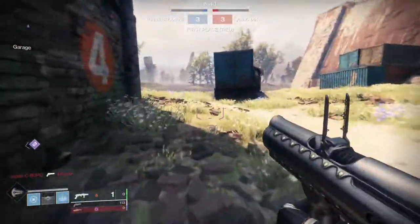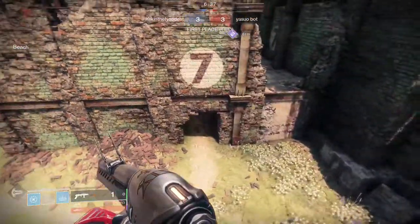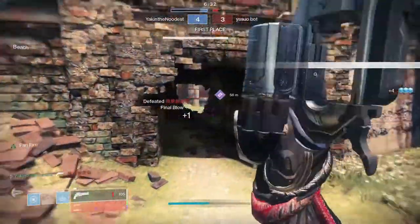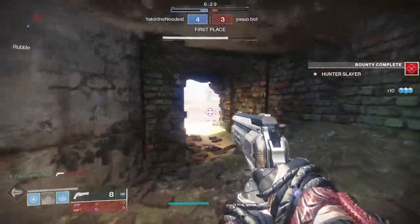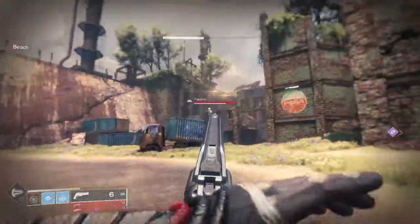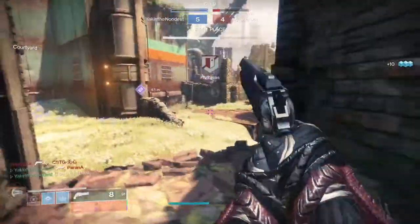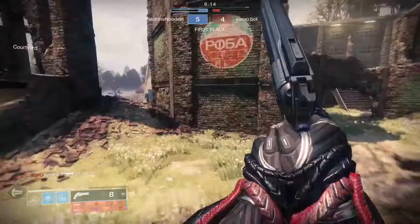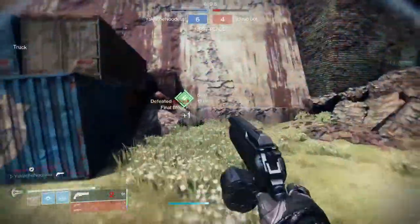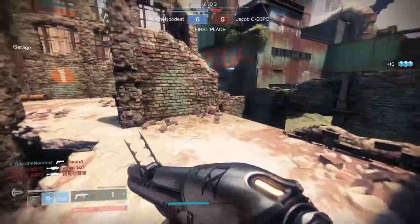We're going this way — where is he? Is he on this side? He didn't have ammo so we're going under. We're in first place! Last Word on PC is stupid — I've actually never used it on PC, only on console. No one has dropped any special ammo so I guess I'm just going to have to pop off with Last Word until someone does. Last Word is like easy mode.